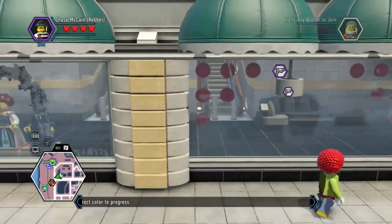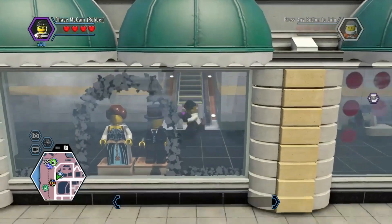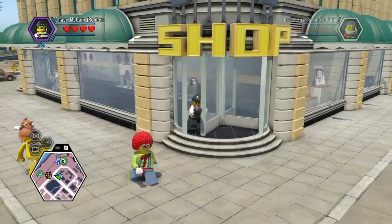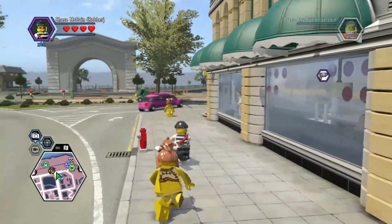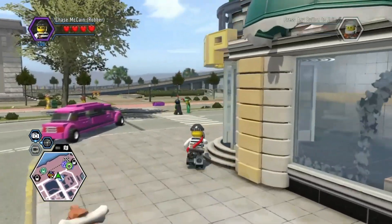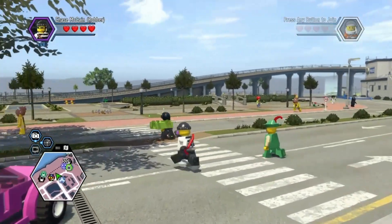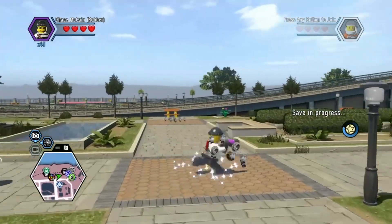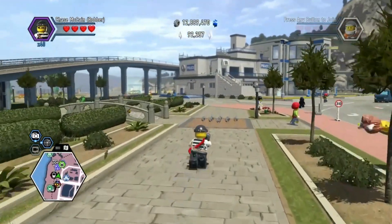Can we go up the escalators? No, we can't. So if that's the wrong color, then logically there should be a color changer nearby. Alright, let's switch to the right color.